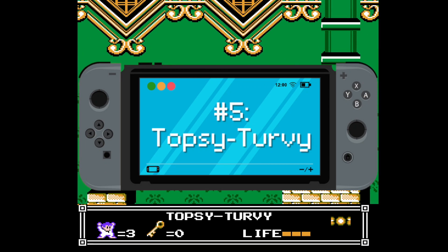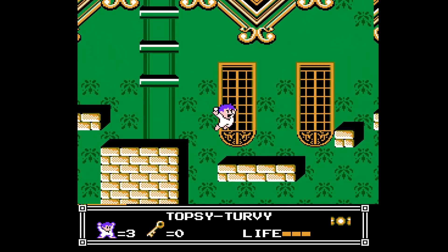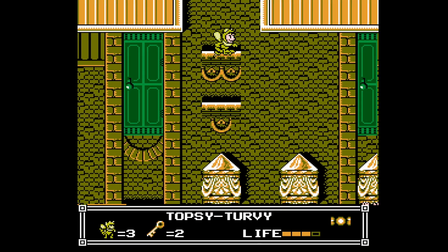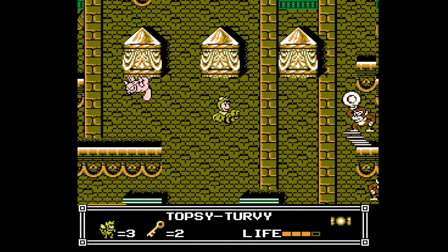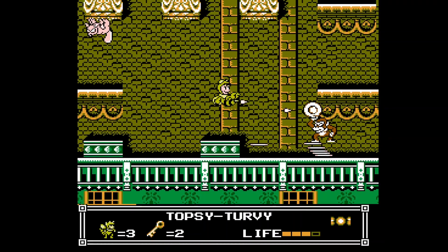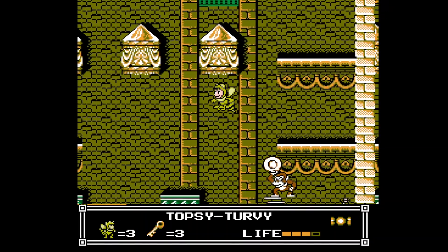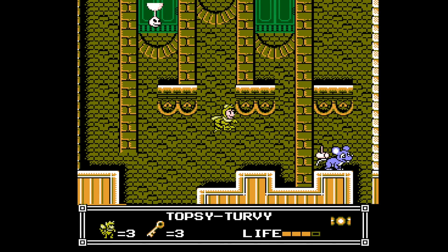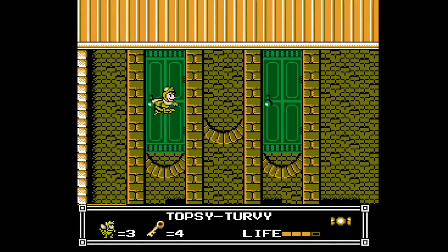Number 5: Topsy Turvy. This is a strange level — it seems short compared to others and easier than some that came before it. Topsy Turvy is the seventh dream and the last level where Nemo collects keys to move on. The look isn't particularly inspired and comes across fairly generic with a few challenging platforming sections. Overall, the level just doesn't leave much of an impression. It's fun and lets you use the various creatures found throughout the game, but it only makes it to number five.